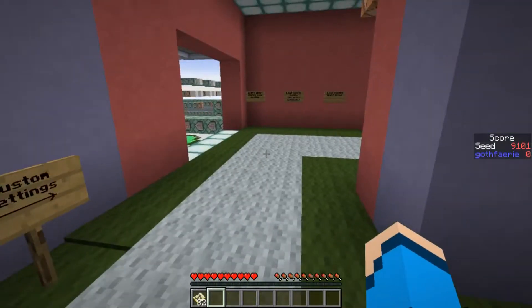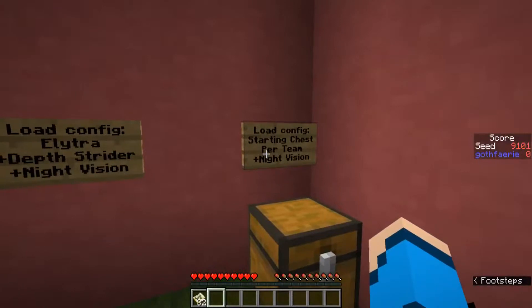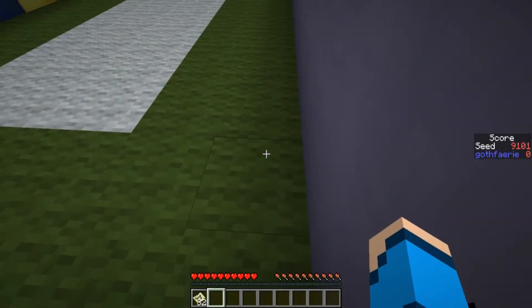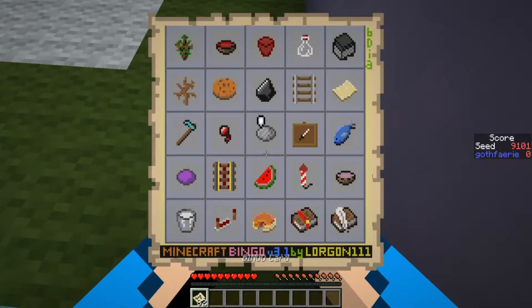And for this week's seeds, it's a Boats, Boats, Boats week, so you need to come over into this side of the lobby. Come and hit the sign that says Load Config Starting Chest Per Team Plus Night Vision, and make sure you pop some boats in that chest. The first seed to play blind for bingo this week is seed 9-1-0-1, with the card pictured here, where the goal is to get 5 items in a row, column or diagonal, as quickly as possible.